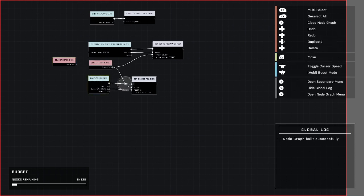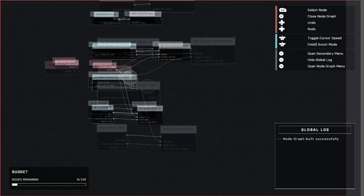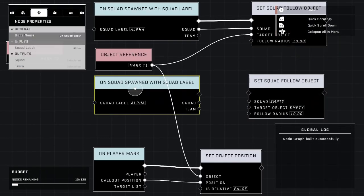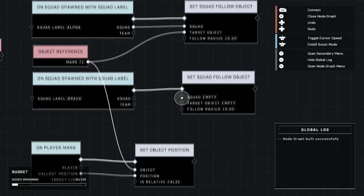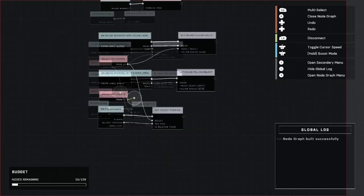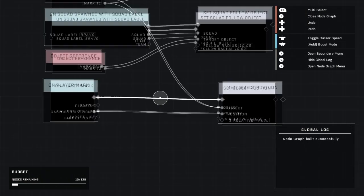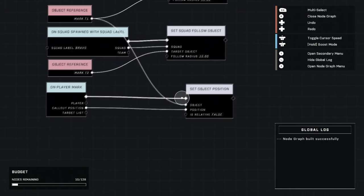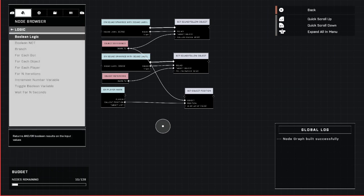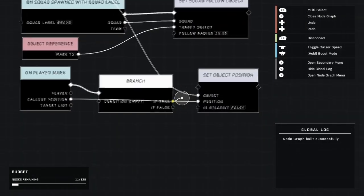We're going to set this back here. We're going to scoot this down a little and duplicate these nodes — we're basically setting up the same nodes all over again. But we're going to add a branch. On the 'on player mark' we're going to change this to bravo. Go ahead and hook that up the same way we did before. You're going to have the object that bravo follows as mark t2. To get it to only move if a player on that team marks, we get rid of this connection and go to Logic > Branch. Hook this up here and hook 'if true' up to here.